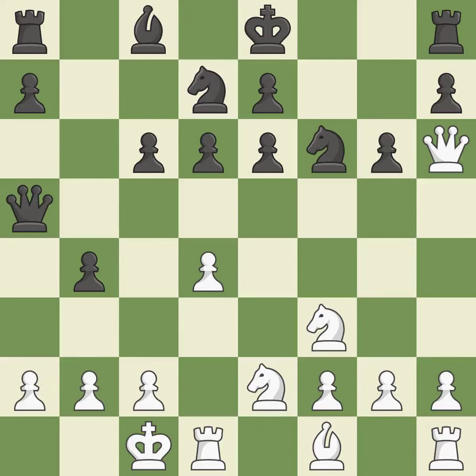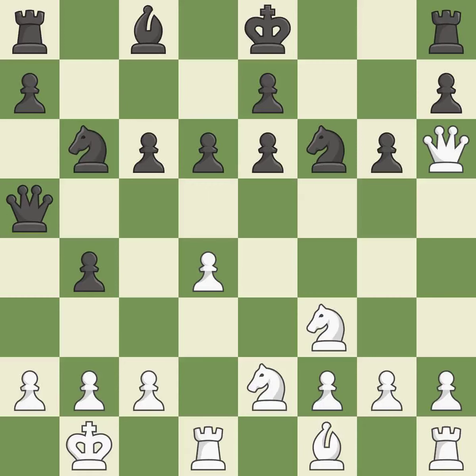By developing a queen from its beginning square, this activates the queen — it is ideal. This defends the attacked pawn; it is the only move that works — a great move and very strong play. This mobilizes the knight, allowing it to control more of the board — it is best.